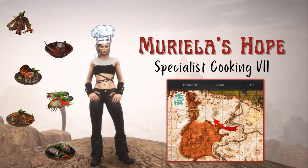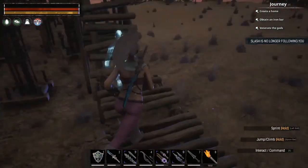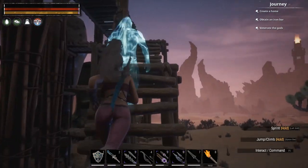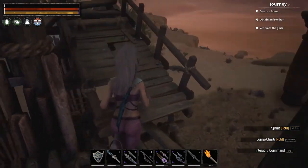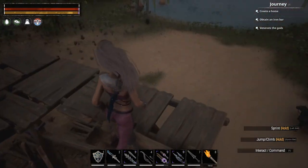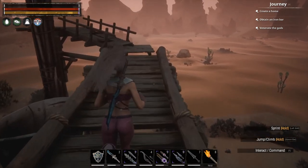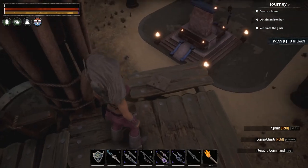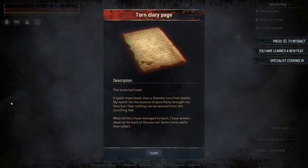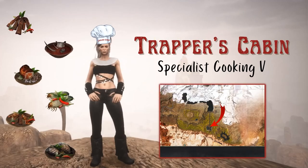Muriella's Hope is our last spot in the lower map. It's in the middle of the desert and the book is at the top of some wooden scaffolding, just to the right of the temple. There's not a whole lot you need to worry about killing to get up here — just whatever you have to do to get through the desert. This is where you find Specialist Cooking 6.